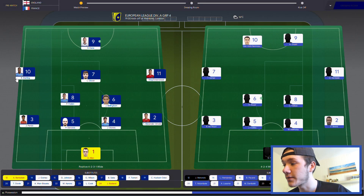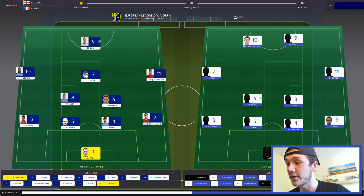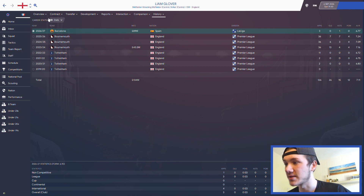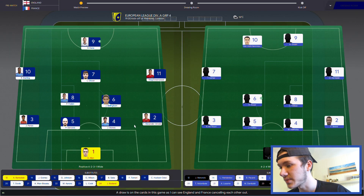Their lineup - Harry Kane up front, Sterling on the left, Greenwood on the right - King Greenwood as we know him. Panzo, Stones, Alexander-Arnold. Foden and Bellingham in the middle, coming into their primes - they're very, very good. Liam Glover as well, the ex-Bournemouth player who's now at Barcelona - 89 million he went for. He had a great season at Bournemouth, 13 goals, 4 assists.